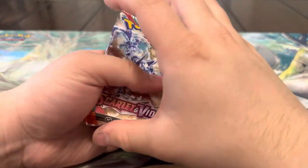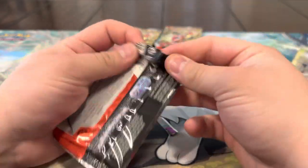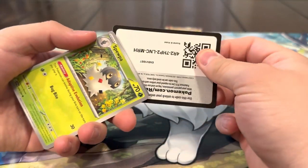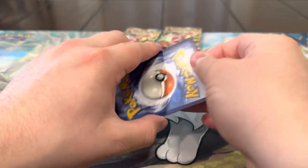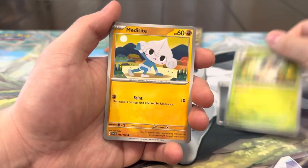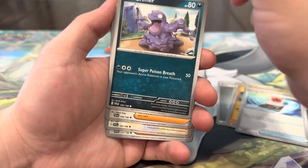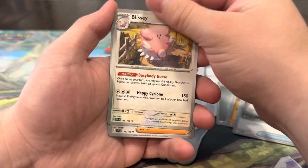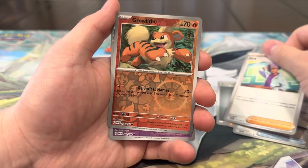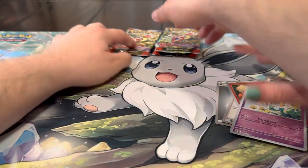Like last time we had a cold streak we pulled a banger — if we can end this cold streak with a banger that would be insane, I'd be more than happy. Metal energy, Spewpa — special illustration please! Energy Search, Grimer, Youngster, Blissey, Jacq — all right, we better pull him! Maybe not — Growlithe, Floatzel, and a Slowbro. Three packs left!